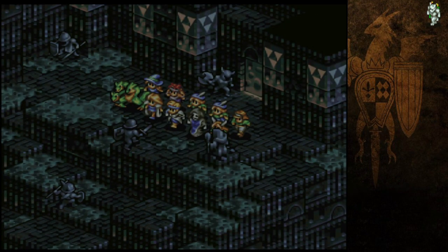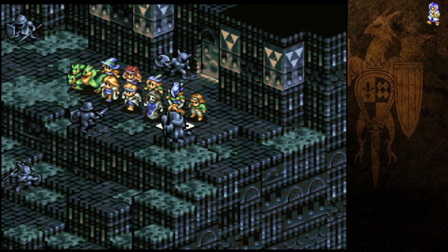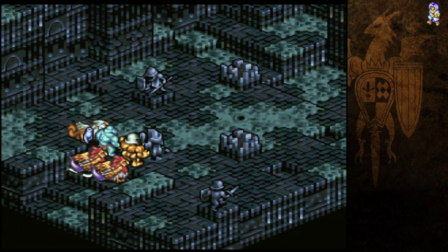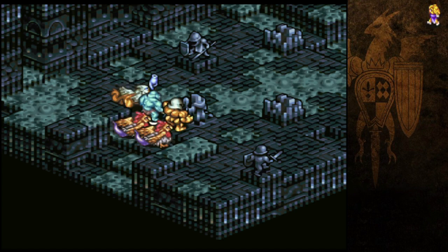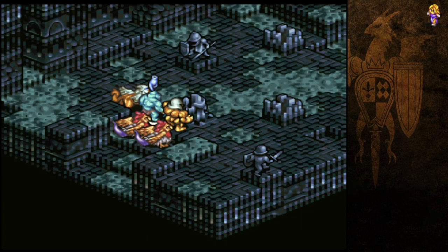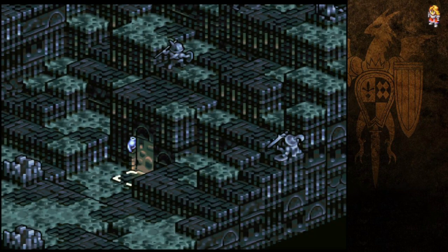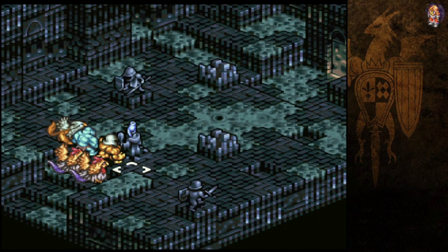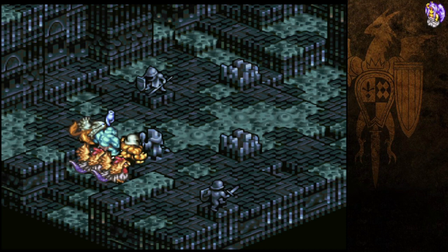The first three floors are always going to be the first three floors. It's going to be this map, it's going to be the Rudlam map, and then it's going to be the Zadoba — the Petrification Lady — map. Those are going to be your first ones. The first time through you'll be running into story fights in those locations, but this time we get one of these randomly generated fights.